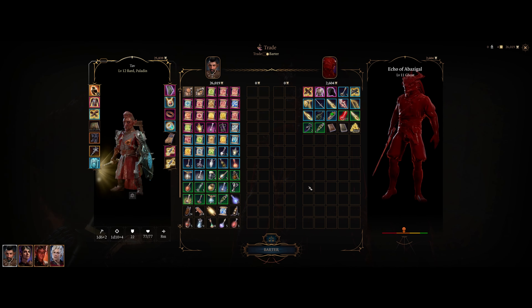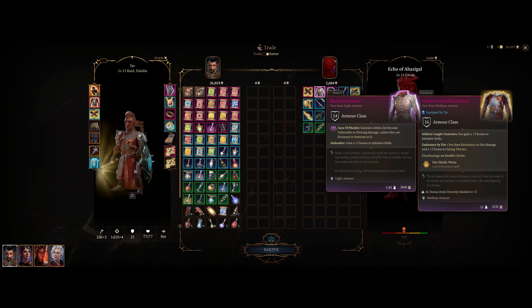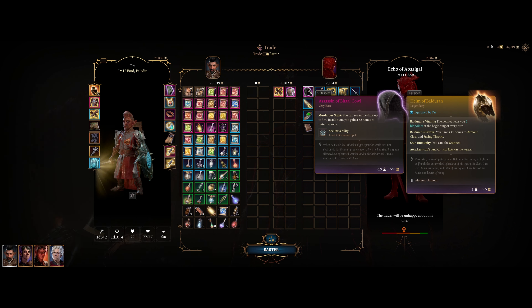There are 3 items. The first one is the Baalist Gloves. The second one is the Baalist Armor. And the third one is the Assassin of Baal, Cole.